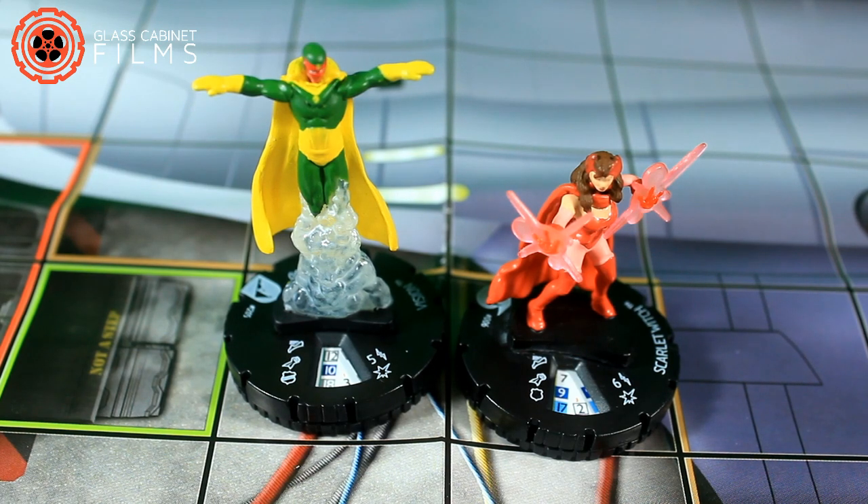Let's read Merge: When this character is adjacent to another friendly character that each represent one distinct qualifying character listed on a duo character's card, and all of them have no action tokens, give this character a free action to replace all of them with the duo character. The same number of clicks from its starting line as this character. The combined point value of the qualifying characters must equal or greater than the point value of the duo character, unless the duo character previously used the split ability to be replaced by these same characters. The duo character can't use the split ability this turn. This ability can't be countered.